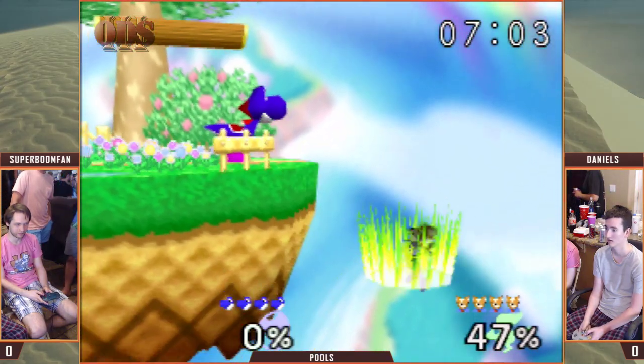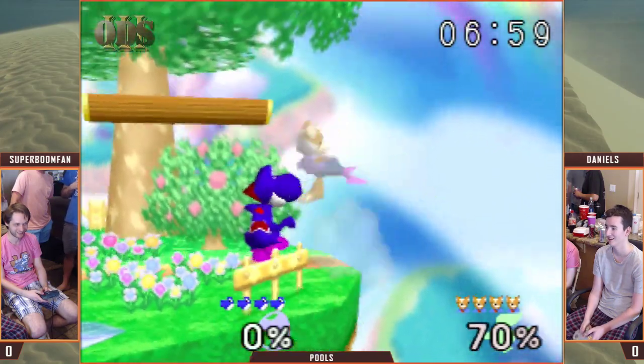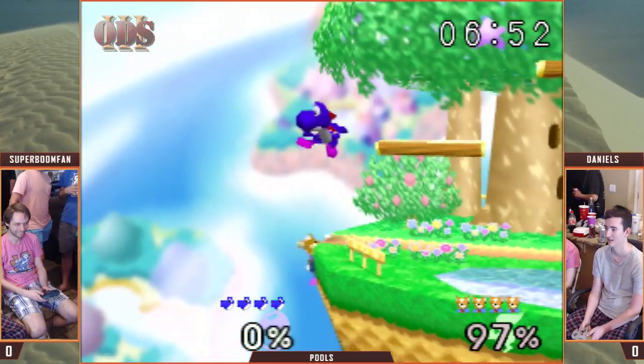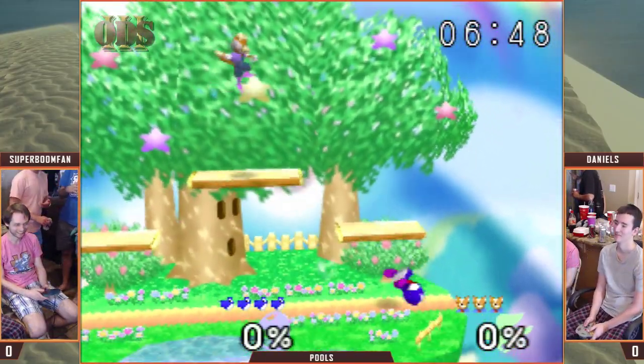Let's see if he does. A low angle F tilt — or F smash rather. Good recovery. That Nair stays out so long from Yoshi.